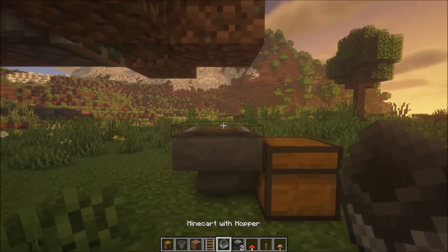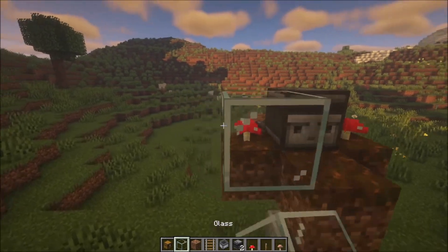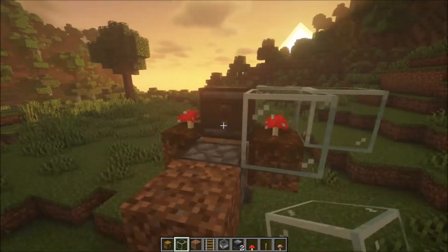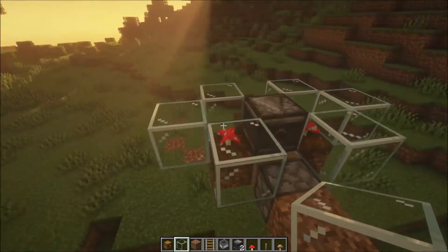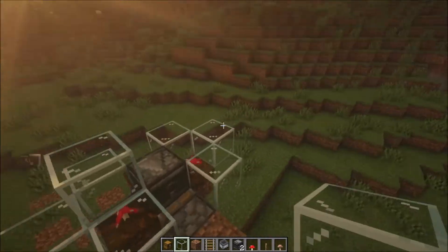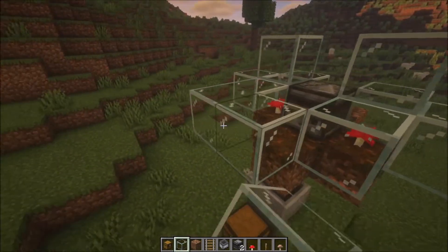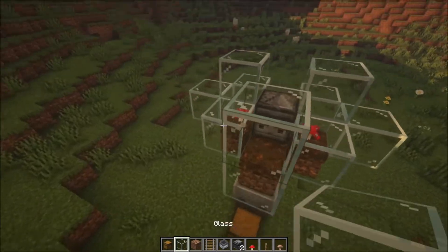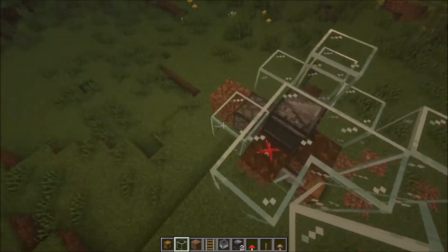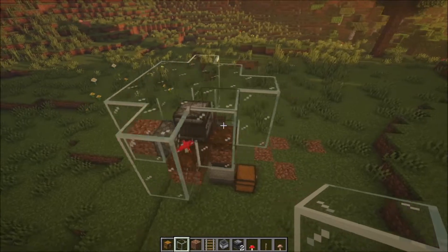Add a minecart with a hopper like that, then surround this with some glass as well so that nothing falls off once everything spawns. Now you will get one mushroom every five minutes, so it is quite slow, but again it is automatic, so that makes it much easier and simpler to build because you only have to build this once and it will all do it itself.